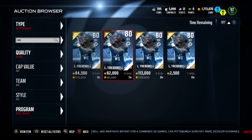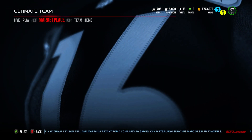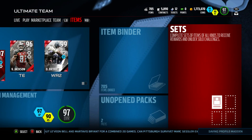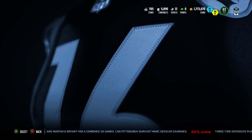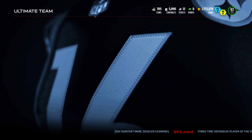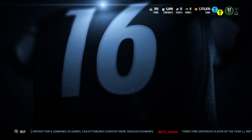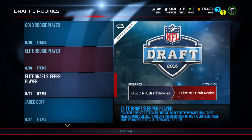People are speculating - maybe they will stay at that price because people are expecting EA to fix this set. I would expect EA to put out some sort of bundle, because I don't know why they wouldn't, now that these things are in the new sets with the rookie pack. Draft sleeper sets right now are going to be basically dead because of these new requirements for the elite players.